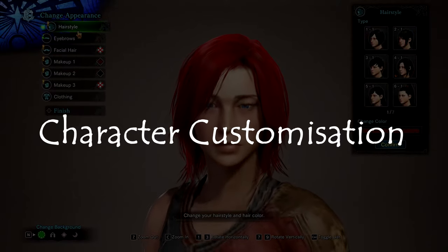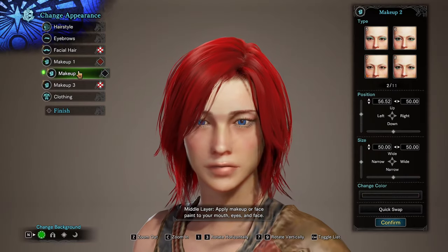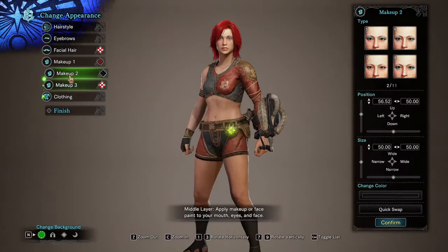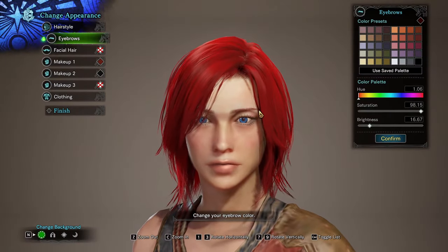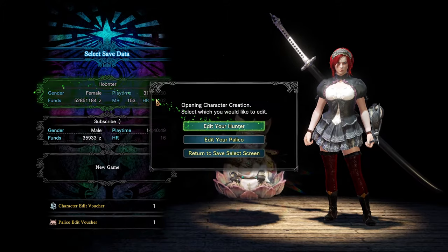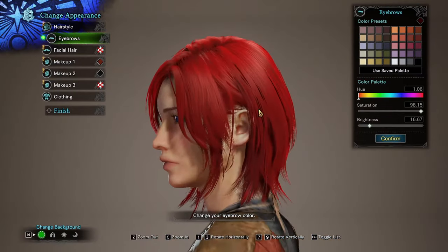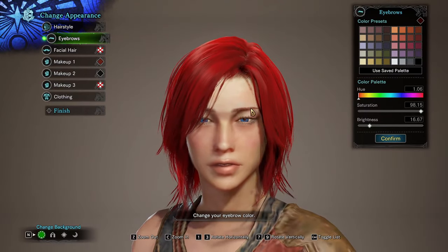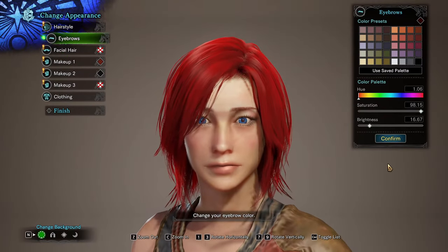As usual with any Monster Hunter title, you will begin with character customisation. To avoid stressing more than necessary, the features you can change later on are hairstyle and colour, eyebrow colour, facial hair, make-up, and base clothing. You can also redesign your character if you have a free appearance change ticket, which you can only use once. On PC you could get a mod to change it for free, but on Xbox One or PS4 you will only have one chance to fully change your character and then the rest you will have to pay for.